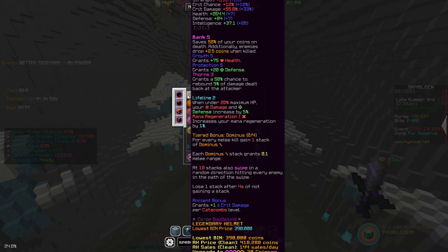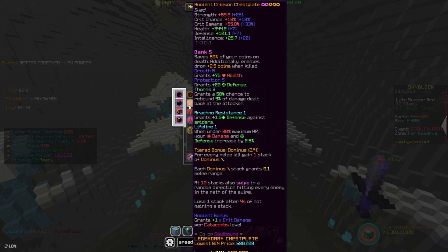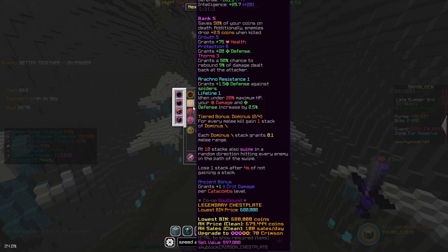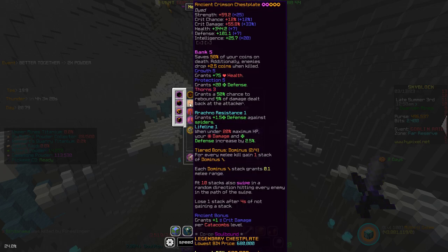I currently have 7-starred Crimson Ancient with Bank 5. Bank 5 just really adds coins. Same goes for my Crimson Ancient 7-starred. 7-starring it is super cheap — I really don't think I'm gonna 10-star it. There's really not a big point to it. You use heavy pearls and I don't feel like wasting it on that little strength.